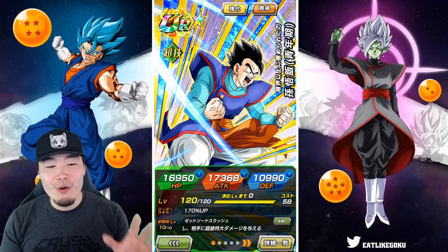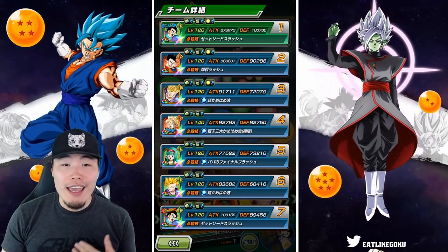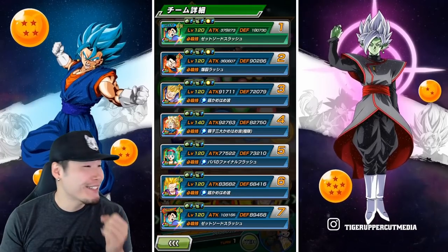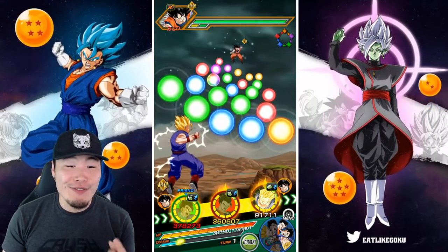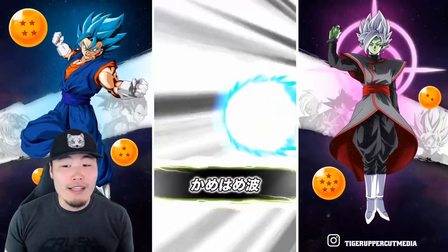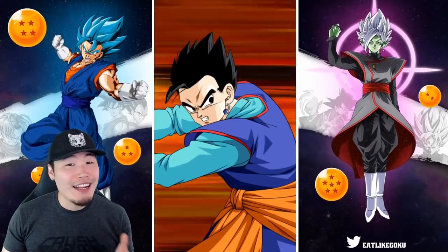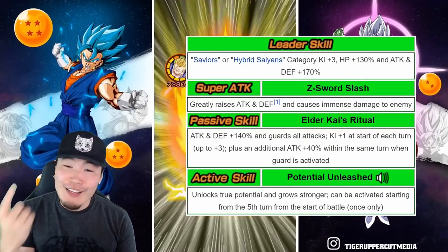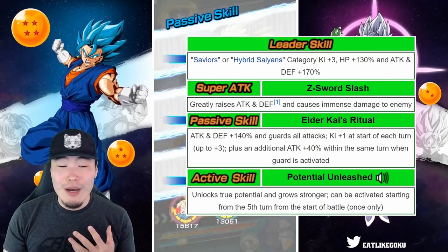We are of course running a Hybrid Saiyans team, with the two Ultimate Gohans linked up as well as support from the Super Saiyan 2 Gohan. We're starting with 180,730 defense — that is so much defense for the first turn, almost 200k right off the bat. Keep in mind this dude greatly raises attack and defense on his super attack. That attack went over 3 million on the first turn. Super attack greatly raises attack and defense every single time — that's a 50% boost.